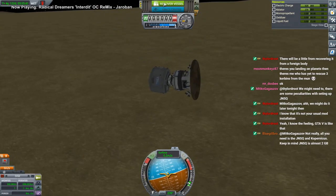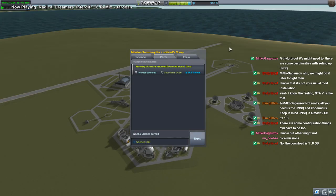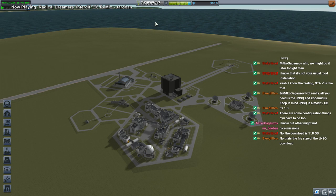Recover vessel. The download is 1.8 gig — jeez. That's like the size of Kerbal Space Program itself. Seems pretty hefty. RO isn't that big.